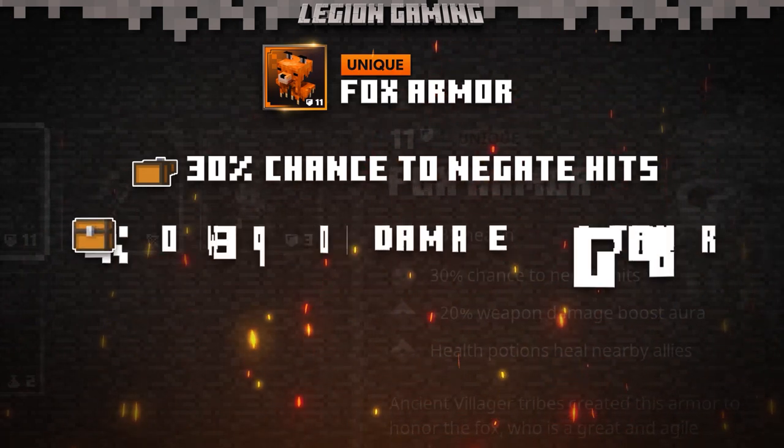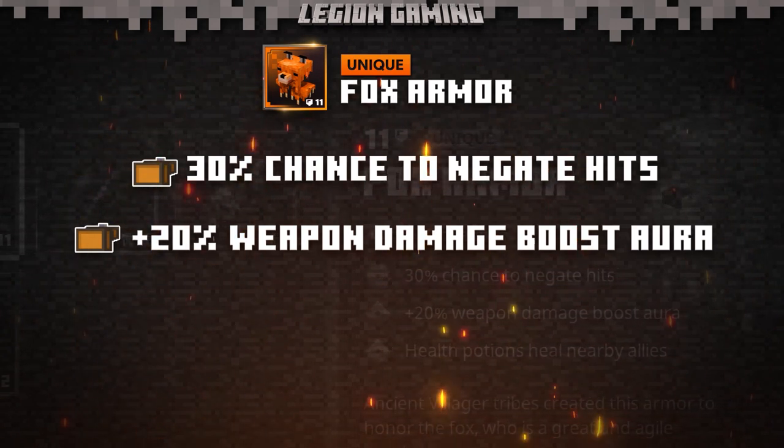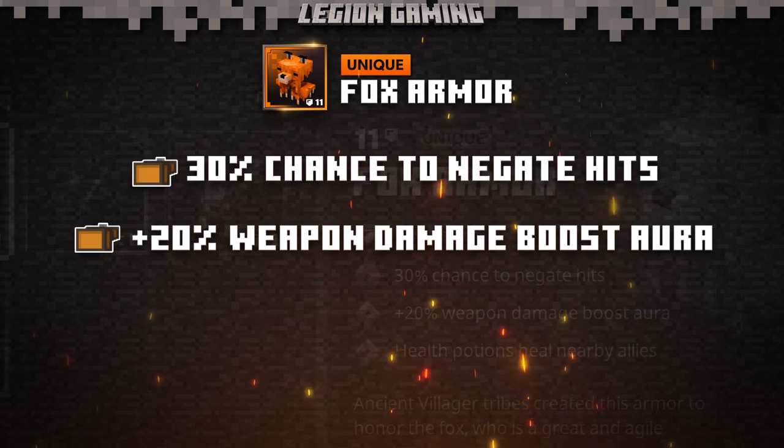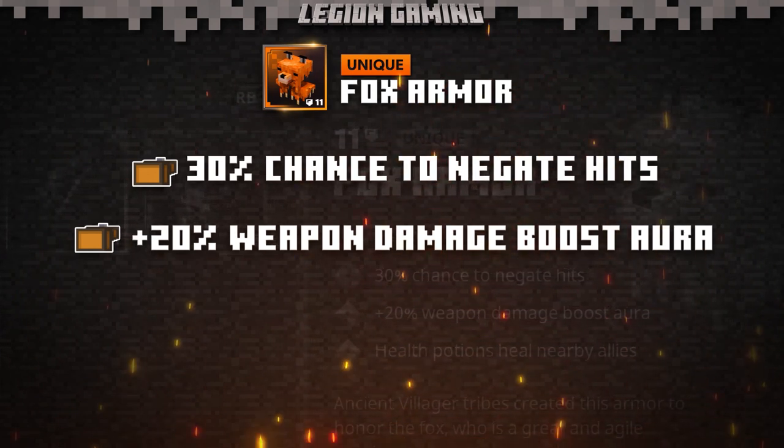The second passive is a 20% weapon damage boost aura. Not only does the Fox Armor increase your weapon damage by 20%, but it also increases the weapon damage of any friends you're playing with, which makes it an incredible item for multiplayer.